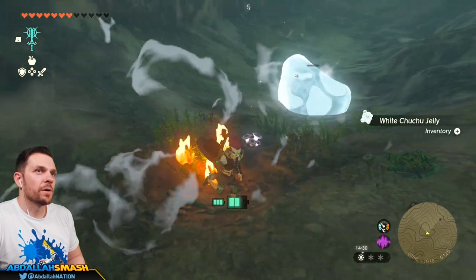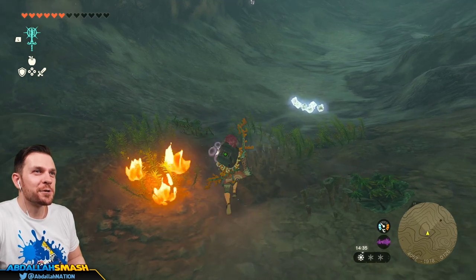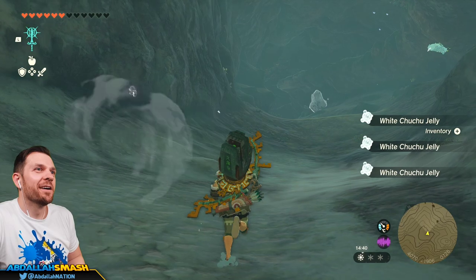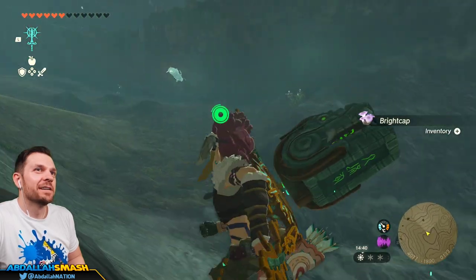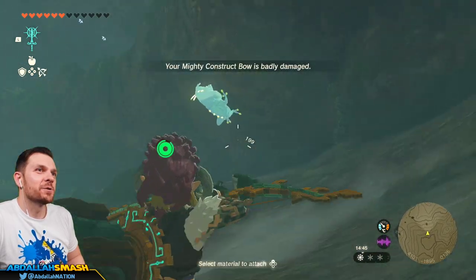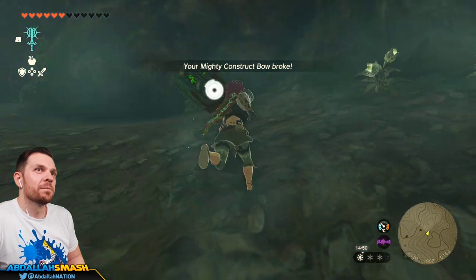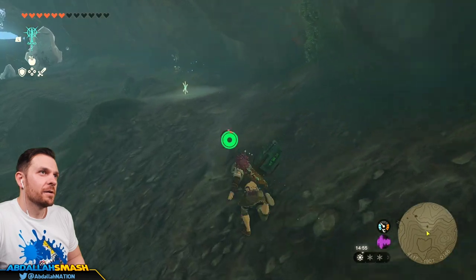Whoa! Tulin, easy buddy! Ouch, man — I was in that blast radius! I'm running low on health, Tulin. What a fun guy. There's a Bloopy — Tulin, attack it. Little Bubble Frog, whatever his name is. Give me that Bubble Gem.